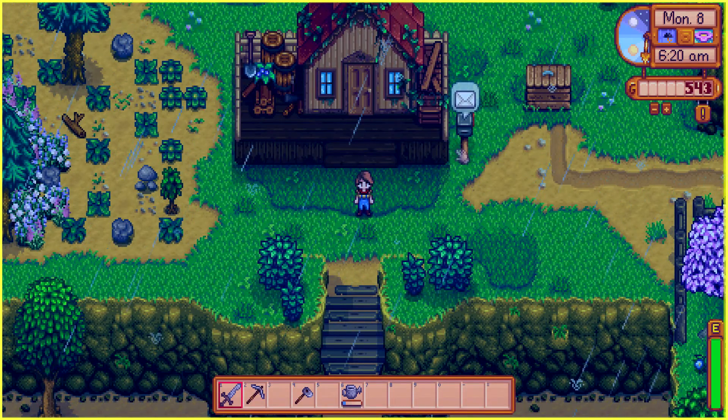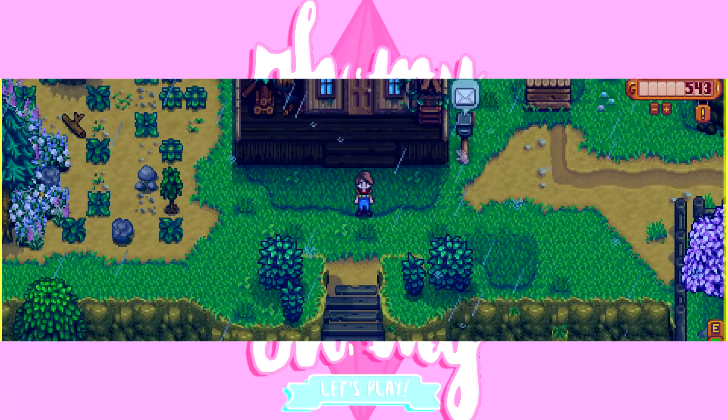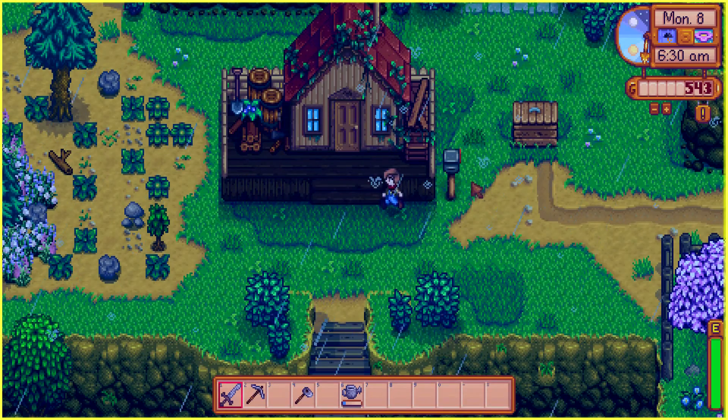Hello everybody and welcome to part number 5 of Let's Play Stardew Valley. We are back and today we have some mail. It is also raining, which is lovely. The mail reads: 'I see you've been exploring the old mine. You've got the adventurer spirit. If you can slay 10 slimes, you'll have earned your place in my adventurer's guild. Be careful.' Signed, Marlon. You want an adventurer? I'll prove you, Marlon.